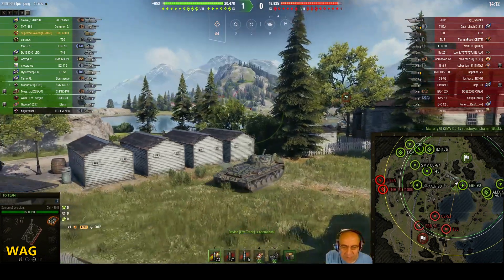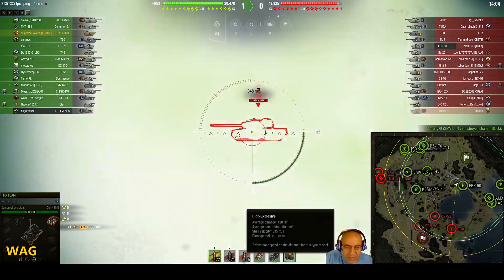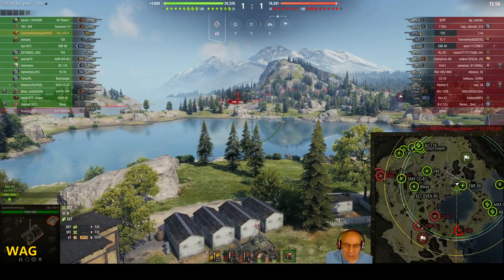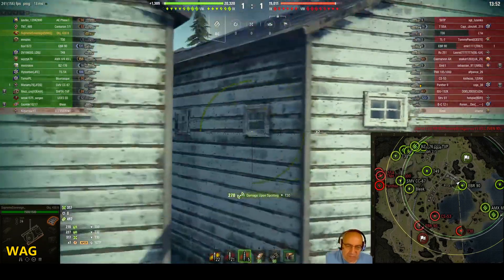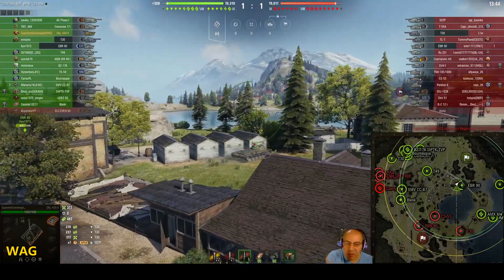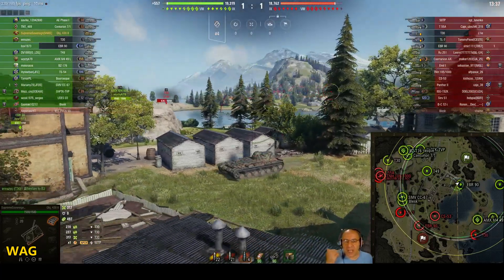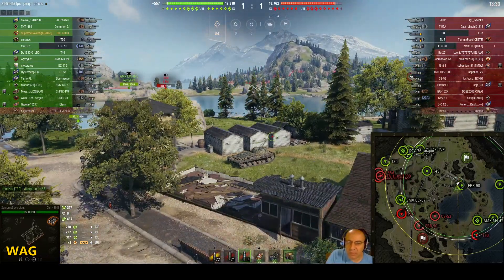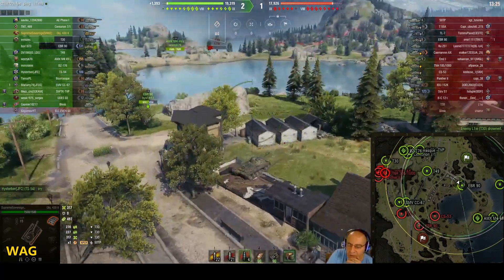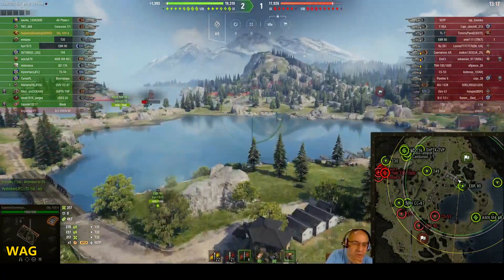There you go — a premium round. I wouldn't be surprised if the T30 also shot a premium round. What does he have? HEAT: 330 pen, 320 damage. AP: 216 pen, 320 damage. HE: 50 pen, 420 damage — nice. Getting some spotting there, temporarily safe behind soft cover. Some of these houses are destructible — like those four cabins right there. But the one to his left is indestructible. Someone said 'sorry' in the chat — the TS-54 probably bumped into someone.